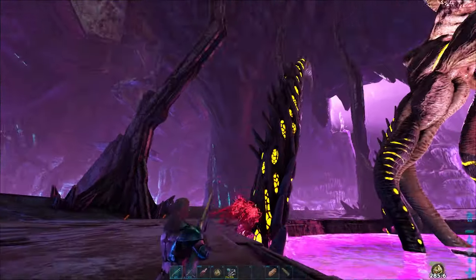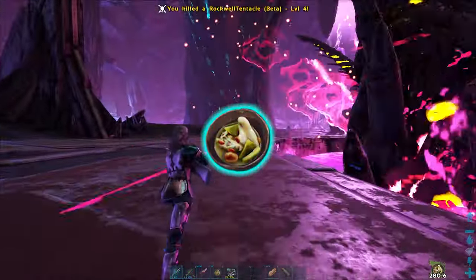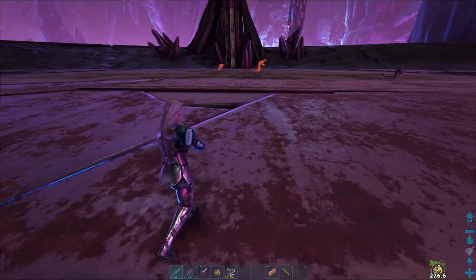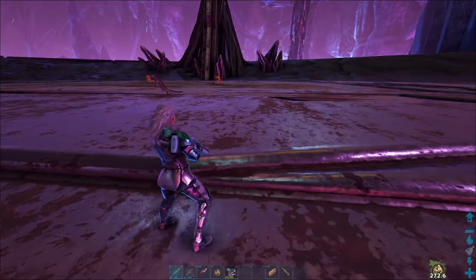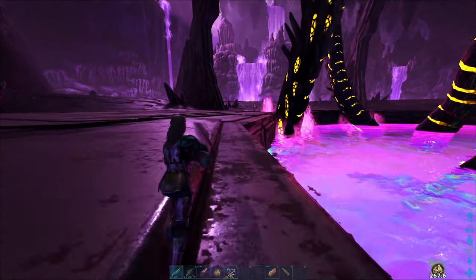This is the trick of this boss fight: you need to have a cactus broth on you at all times. So the dinos - the nameless and reapers - will not target you. See? It's like they can't see me because of the cactus broth. So I can go safe for another round.